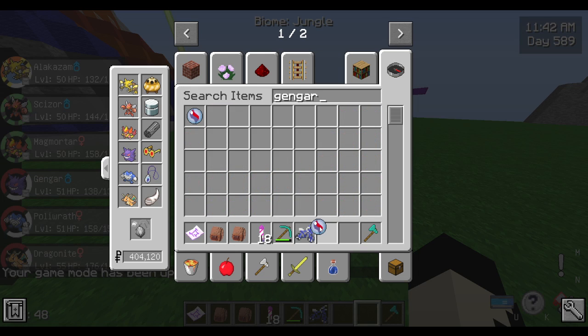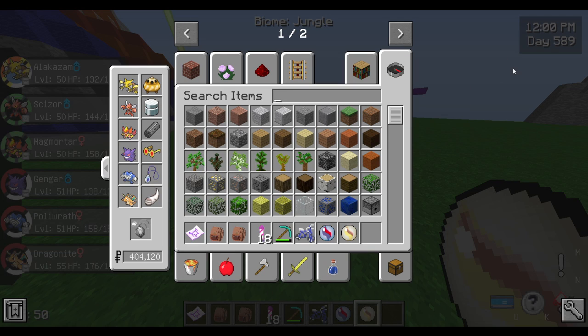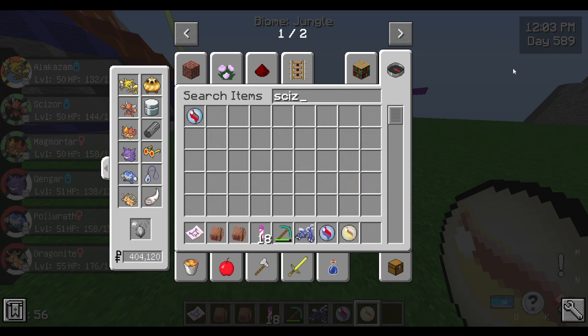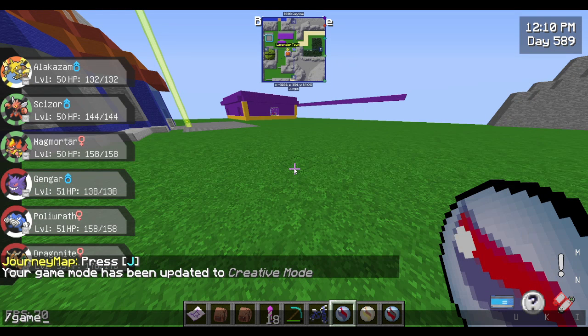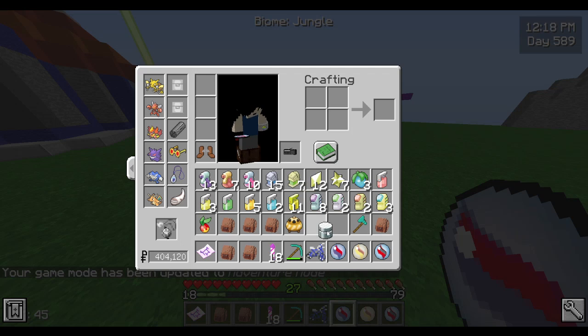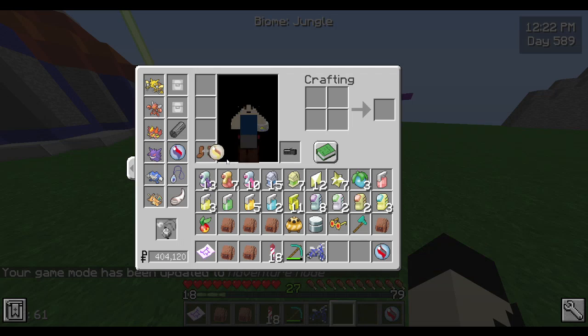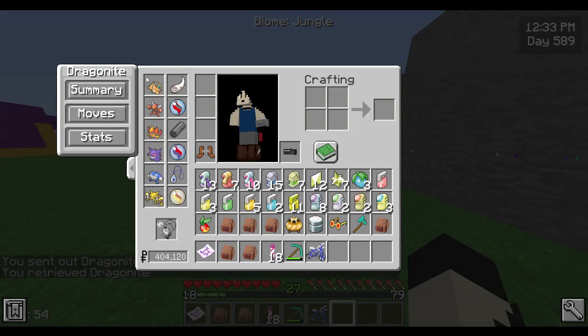Gengar, alright. Alakazam, same kind of thing. Remember, this isn't gonna affect my current saves — there's stuff I'm just spawning in for this episode because they are inconsistent. And then Scissorite. I'll show where they spawn normally, assuming I remember correctly, but their spawns are extremely inconsistent. And then for this episode I'm just gonna use Dragonite because I haven't used him yet, and like I said, this isn't affecting anything.